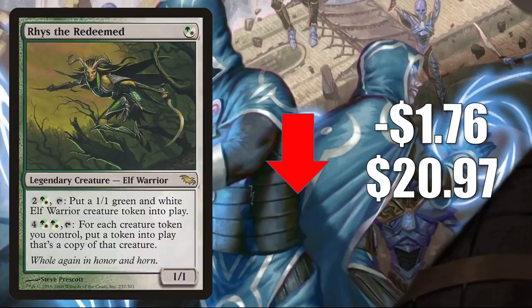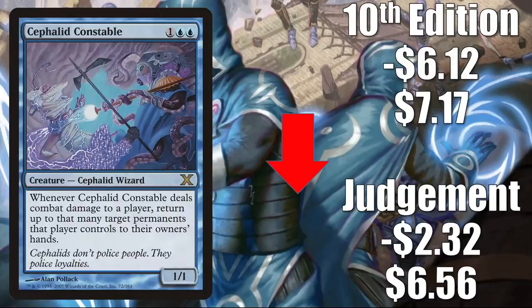Number two is Rhys the Redeemed from Shadowmoor, going down $1.76 to $20.97 — also reprinted in Mystery Boosters and has been very expensive for a long time. Number one is Cephalid Constable: Judgment went down $2.32 to $6.56, and 10th Edition went down $6.12 to $7.17. This card spiked very aggressively last week — you're seeing big retraction this week. The reason it went up is because of the new Commander 2020 card Otrimi the Ever-Playful. If you mutate Otrimi on top of this, you have a 6/6 trampled creature that returns permanents to their owner's hand when it deals combat damage. But because many people had this in their binders, they sold the cards when they saw the spike, increasing inventory and balancing things out.